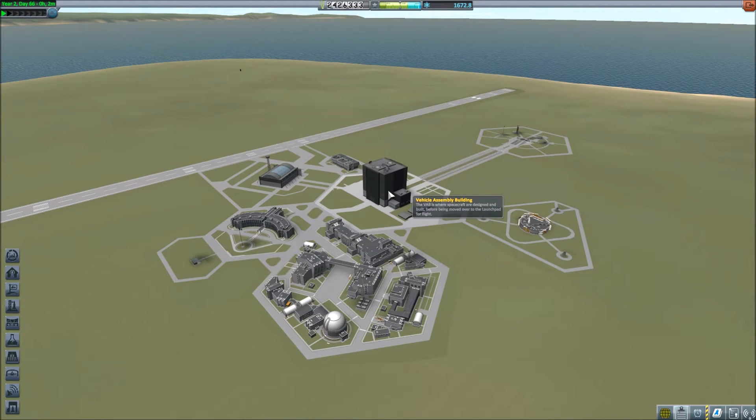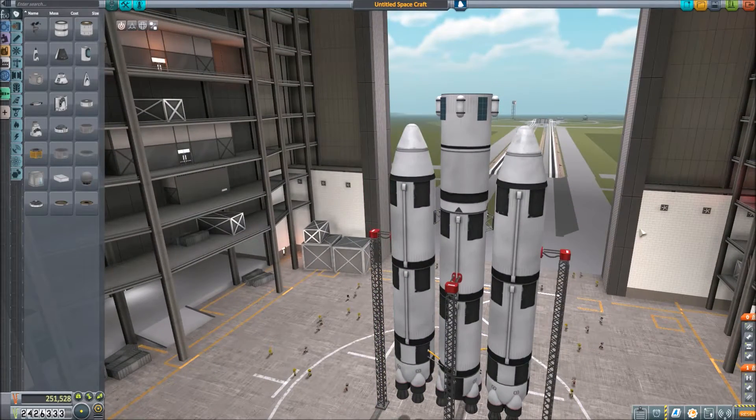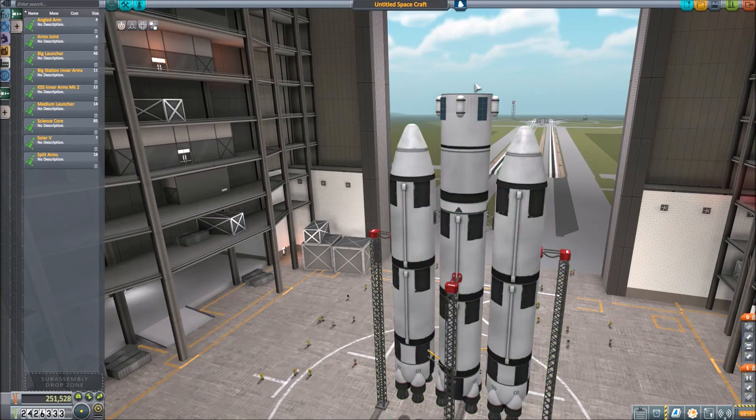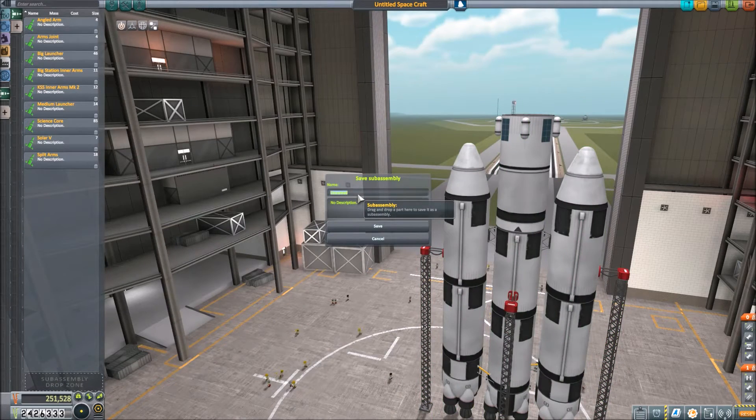But first I'm going to do something in the VAB. I had one viewer - a subscriber - make a request. DCRed123 requested that I rename the big heavy lifter. And we're going to do that. It is the big launcher, or it was. I've actually shortened the top section, because otherwise it was the full-size fuel tank and so much was just wasted. So I shrunk that down a bit to be a little more efficient. Just this right here is a quarter mil - that's where all the expense is. He requested it be named DC-Redstone Rocket. Save. And there you have it.